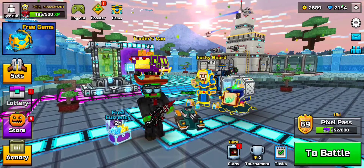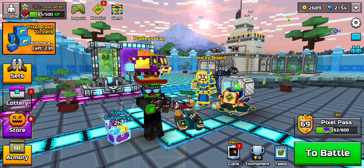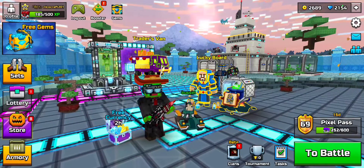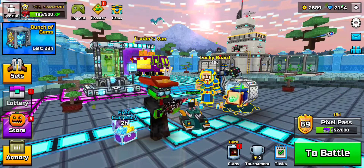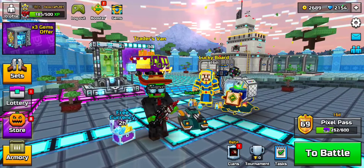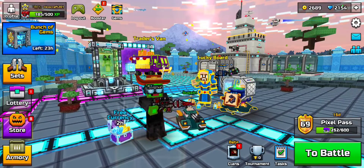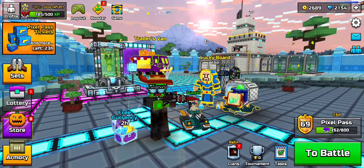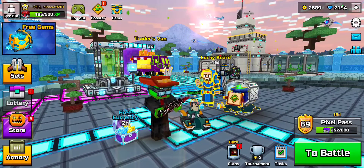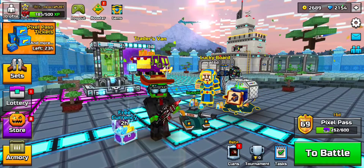There's also a free gem offer section where you can play other games and complete tasks to earn gems. For example, reaching a certain level in Raid: Shadow Legends can pay you gems in Pixel Gun 3D. I recommend doing the smaller, easier offers rather than the big 2000-gem ones. Wait for a 4x multiplier deal — I was able to upgrade a weapon to mythical just by doing that during a 4x event.